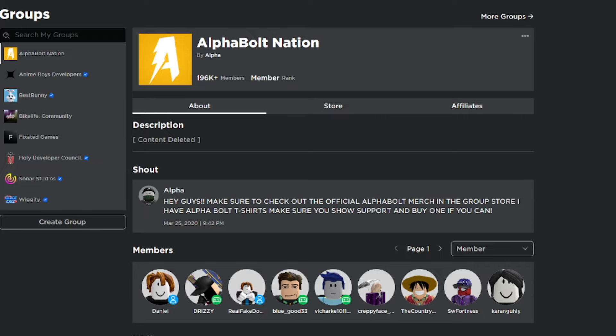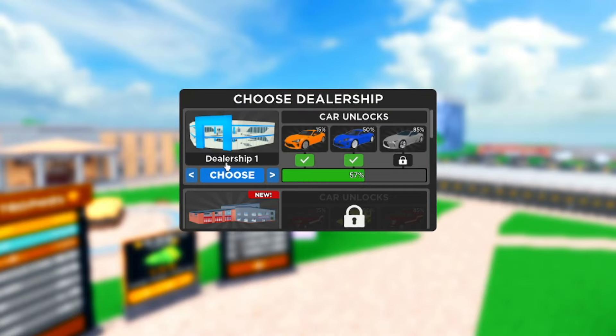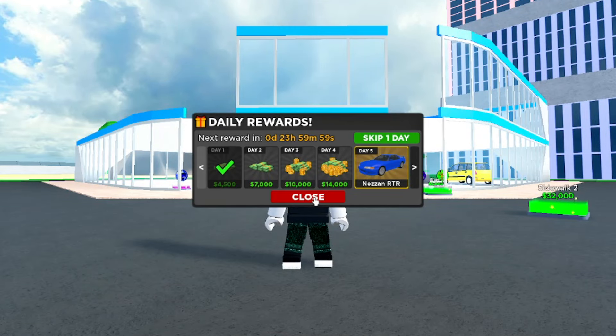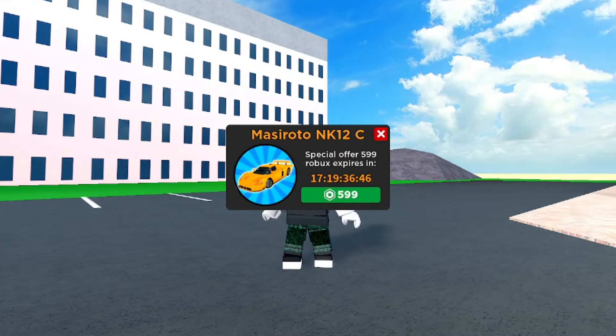In today's video I'm going to show you guys all the working codes inside of Car Dealership Tycoon. Today is the 14th of March 2024. Make sure you watch all the way to the end and don't skip any parts, because if you do you might miss working codes. I want to get a good amount of cash to finish building this dealership, and I haven't redeemed codes in Car Dealership Tycoon in such a long time.